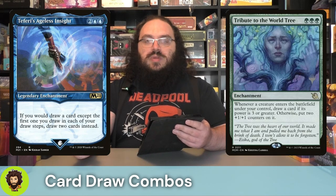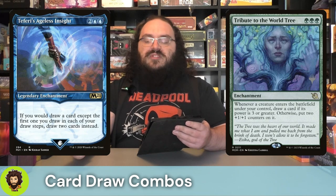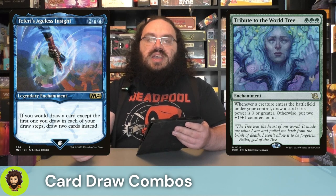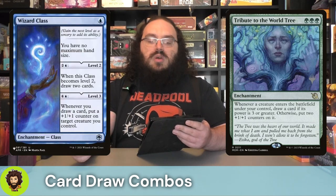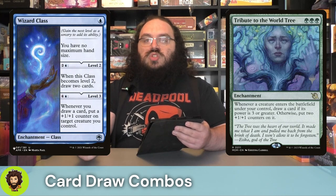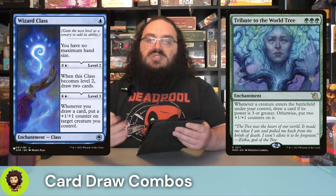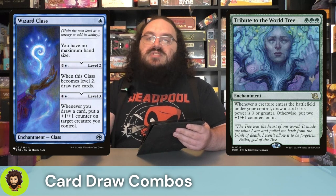Tribute to the World Tree — a three-green enchantment — does two things we're looking for. If a creature enters the battlefield with at least three power, we draw a card. Otherwise, we give it two plus one/plus one counters. So we're passing out counters to our board of small weenies, and whenever anything large enters the board, we draw a card, which pumps our commander. Last of our card draw matters is Wizard Class — single blue to play, no max hand size. For two and a blue, we can level it up and draw two cards. Then for four and a blue, whenever we draw a card, we put a plus one/plus one counter onto a target creature we control — could be our commander to double up on that effect, or we can spread the love around.